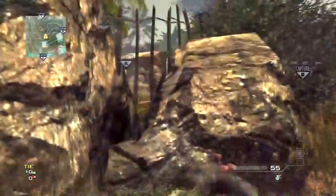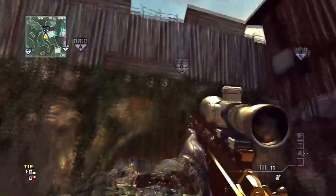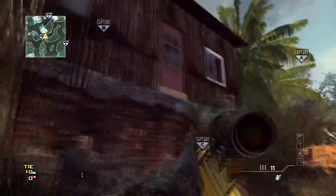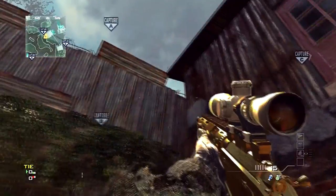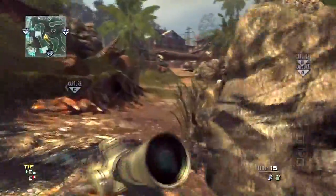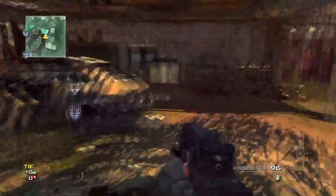Moving on over here, this is a pretty simple line of sight to A flag. Most people know about it, but just in case you didn't, now you know. If you ever need to get a nade up to B flag while you're under this underpass, it can be pretty hard — but what you want to do is just bank it off that wall right there. That's a pretty good nade spot that most people don't know about, so make sure to use that as much as you can.